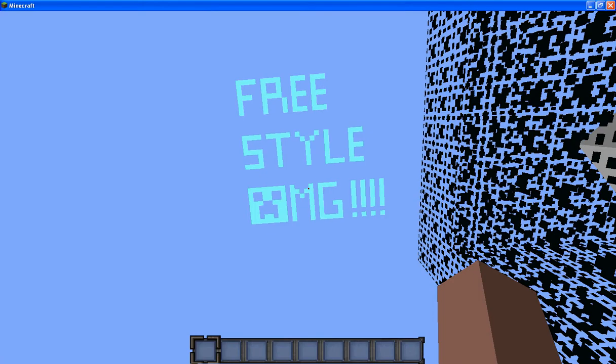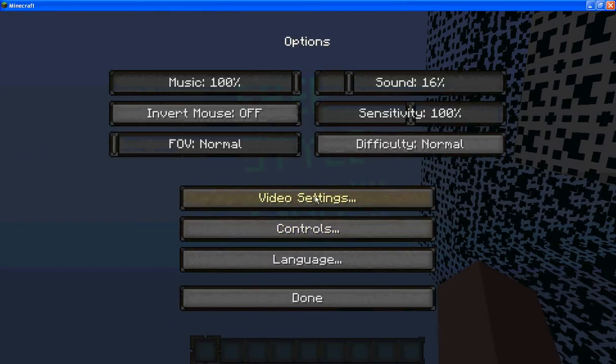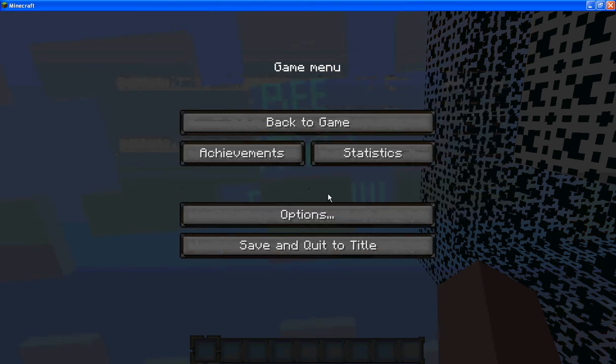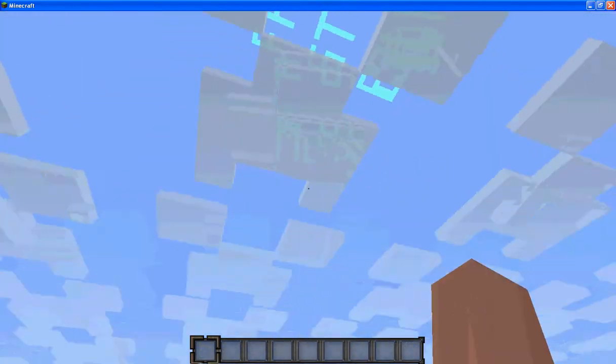I wanted to just push this button and then go to the options — video settings. My friend actually has something really cool for this, but it didn't work with the render scale, and it was a medium size and I didn't like it. But now I'm going to show you something really awesome — clouds are creepers. Creeper clouds — one, two, creeper!